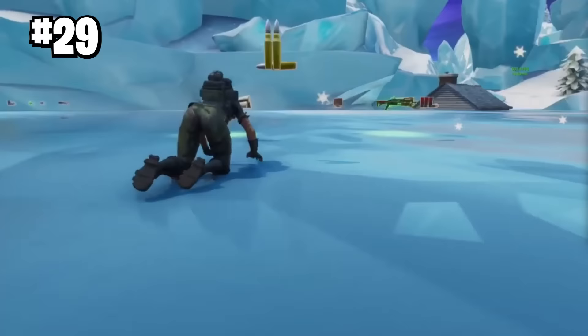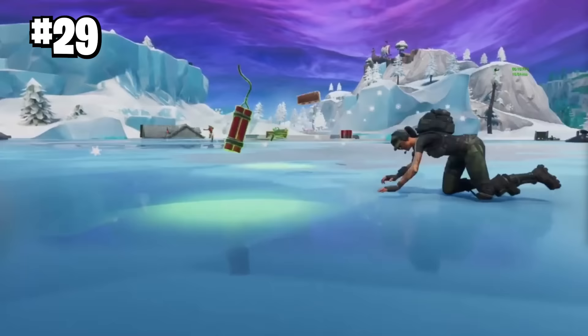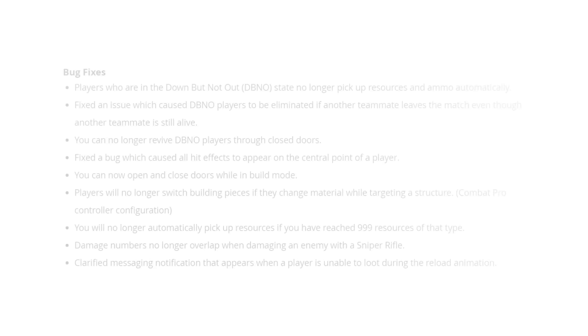At number 29 in OG Fortnite, there was an interesting way to be useful while knocked. If you had auto pickup items on and you crawled over items, you would pick them up. Epic added this as a feature now, but back then they thought it was so OP that they actually removed that glitch.